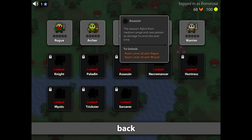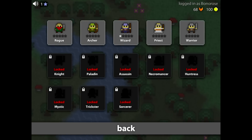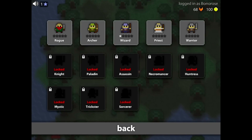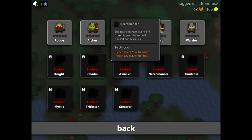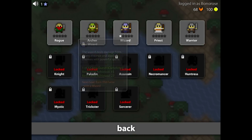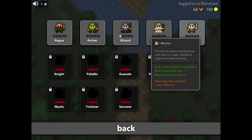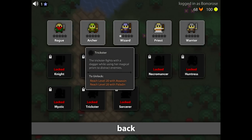You have 7 classes which are combinations — the level cap is 20. You have to get level 20 in 2 classes in order to unlock a combined class. Let's say, Necromancer — reach level 20 with wizard and priest, both need to be level 20 to get this class. The only exception is the knight, who wants you to have level 20 in warrior only, but you need a knight for a paladin, so it goes on.